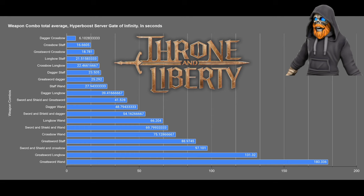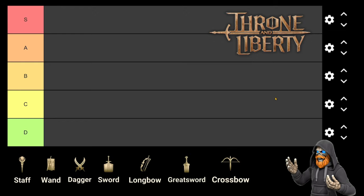I have taken the overall averages from the past few weeks of time trials and rankings within the Gate of Infinity on the Hyperboost server. You can see here on this chart the overall averages of weapon combinations, with crossbow and dagger at the top and greatsword and wand at the bottom. I've then created normalized scores for each individual weapon. Stay tuned to the end of the video where I will go over the math for anyone interested. I'll be starting off with D tier and moving up.